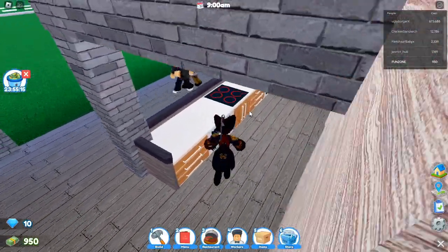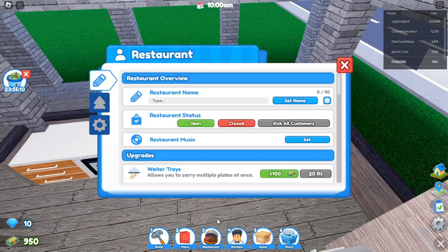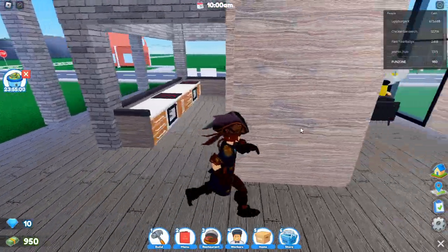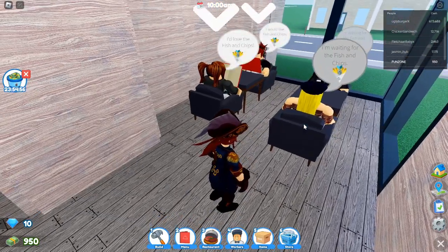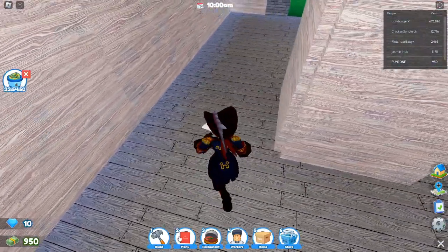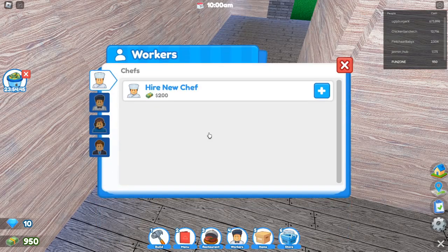Tip 3: decorate smartly. The items you unlock through codes — such as the dolphin or wireframe lights — are more than just decorations; they help set the mood and theme of your restaurant. Tip 4: manage staff effectively. Well-managed employees will keep your restaurant running smoothly — use the cash from codes to hire more staff or give them upgrades like faster cooking skills or better customer service.